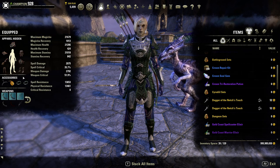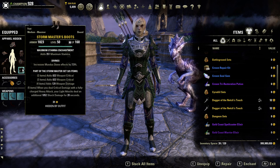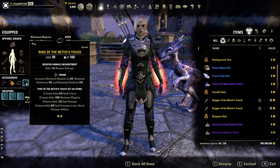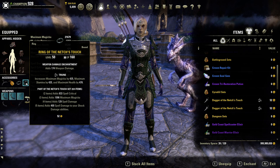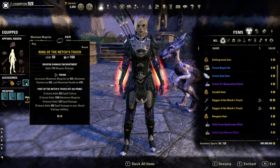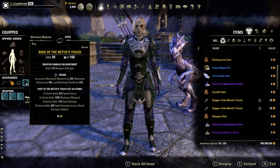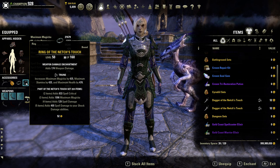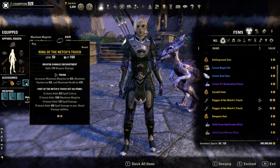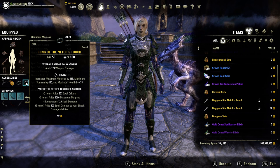They are all dungeon sets and really easy to get. You can farm Slimecraw on normal; for Storm Masters you might want to farm normal for the blue version, then veteran for the purple version, and upgrade to gold — though purple will be fine. The reason Nech's Touch works so well with this: you get 833 Spell Critical, 1,000 Max Magicka, extra Spell Damage, and 400 Spell Damage to your Shock Damage abilities. This does not apply to your Storm Master set bonus, but it does apply to a lot of the abilities you use.